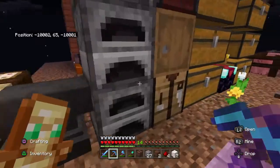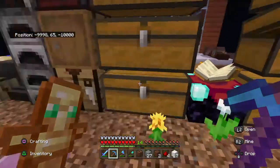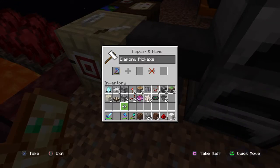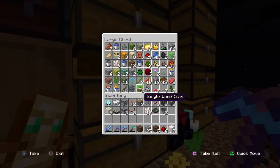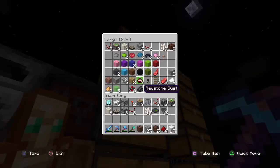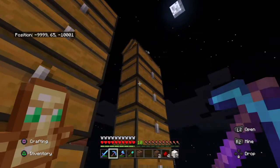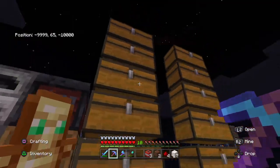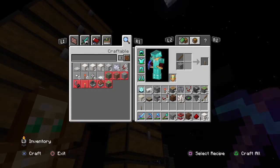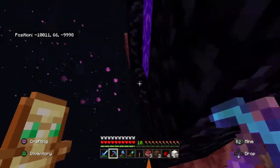Let's go and grab all the TNT that we have. I need a lever of course, and then I'm gonna head straight into the nether. I think I'm gonna have to go this way — no, I need that way.